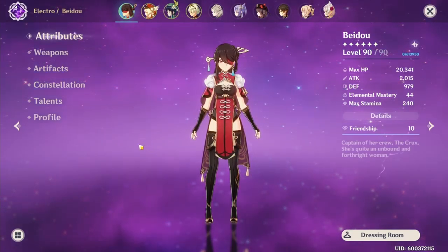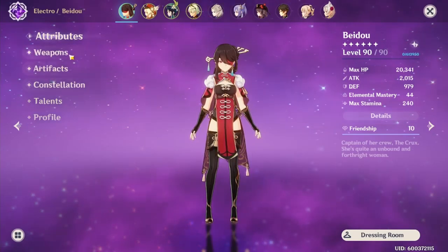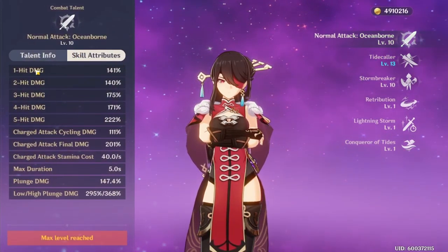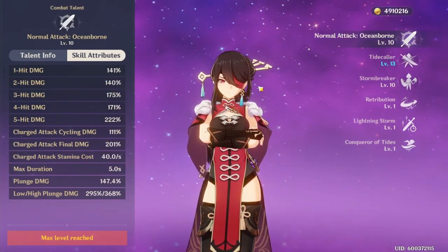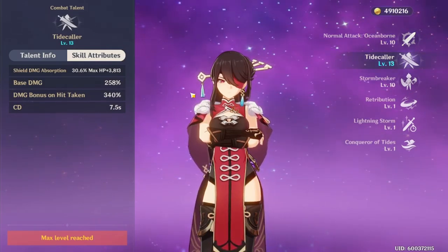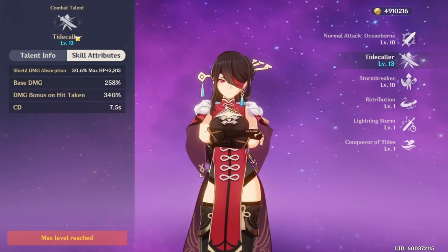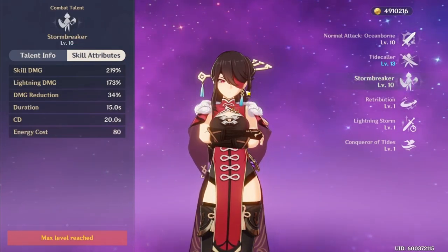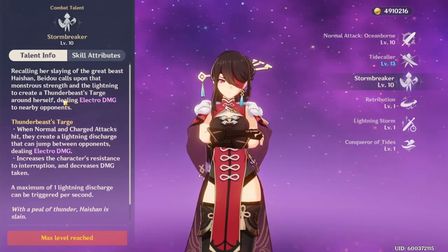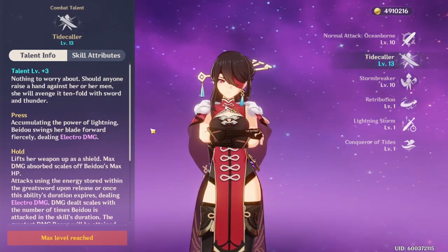This is Beidou, the captain of the Crux fleet. Let me go over the talents before the constellations. I have everything maxed out. Her normal attack damage is pretty high — she is a Claymore after all. We have Tidecaller, which is the full counter: if the opponent hits her, she's going to do a lot of damage based on the absorption of the attack, which is based around her max HP. Her burst, Stormbreaker, does Electro damage to nearby opponents over time. Her normal and charge attack damage also syncs up with her Q.